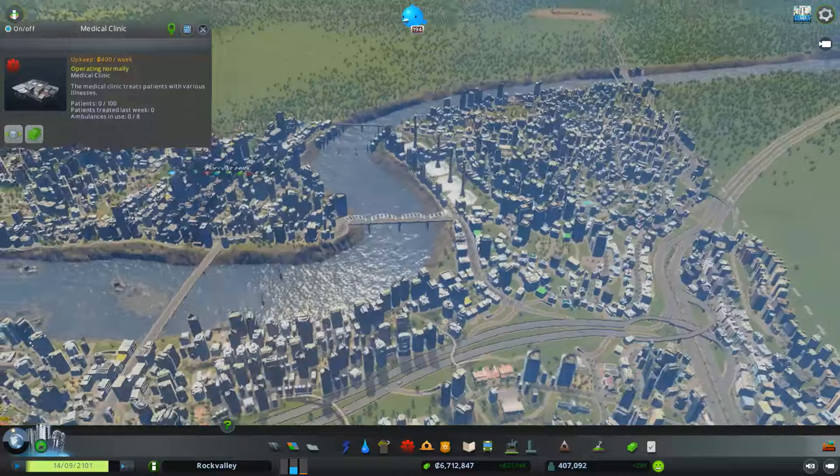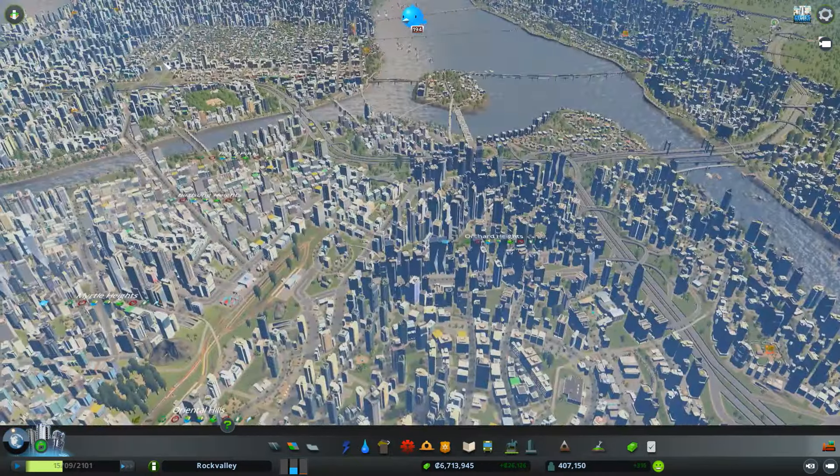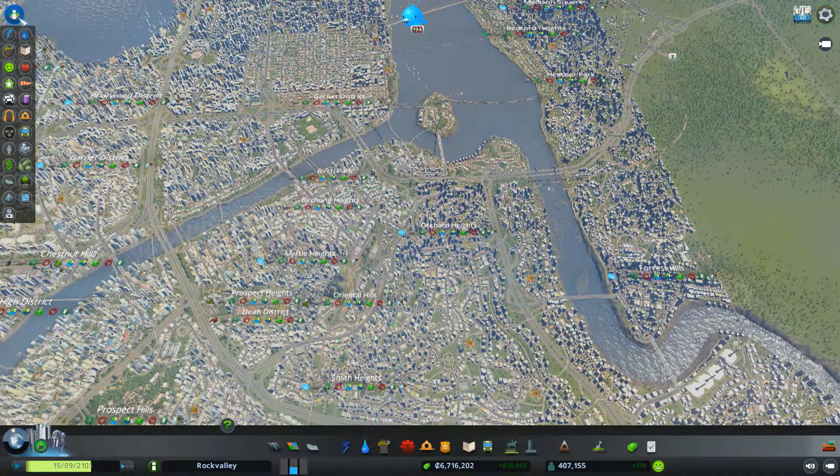I like those solar electrical towers — solar updraft towers, I think they're called. No pollution and they produce a lot of electricity.